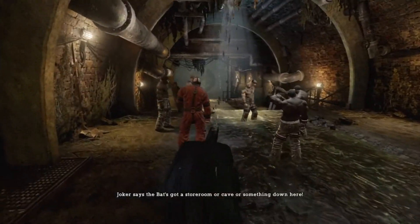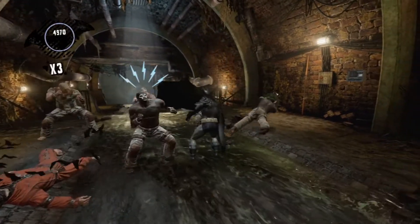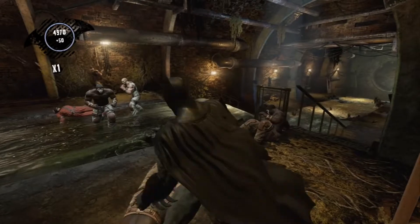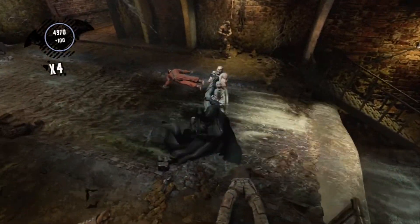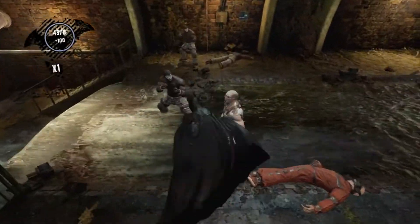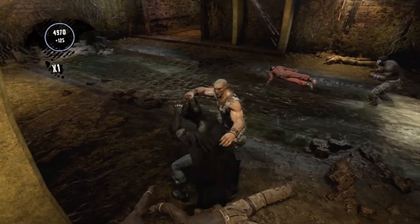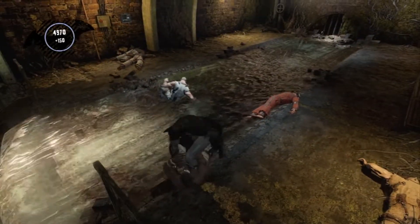Why are they here? Takedown. Oh no, that guy has a gun — probably should have taken him down. Alright, no one touches the gun. Where's that guy? Oh, he got a pipe, okay. And now he's knocked out. Man, these guys are just getting destroyed. They didn't even hit me.